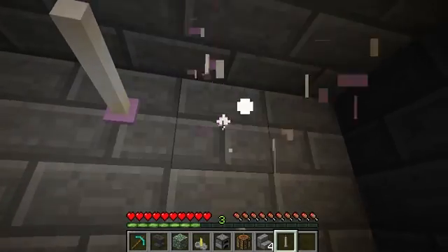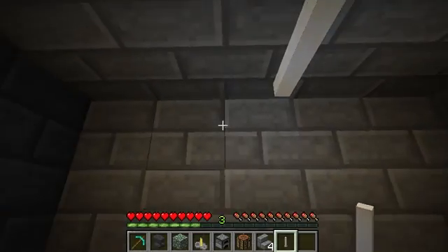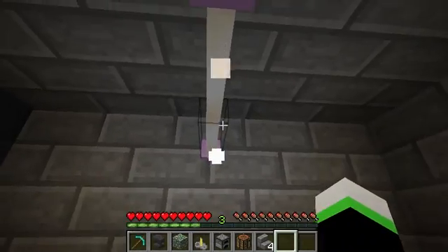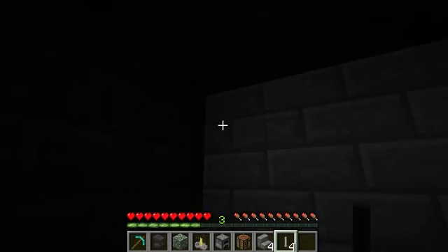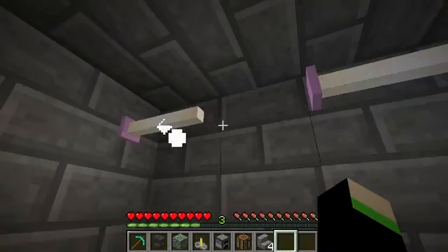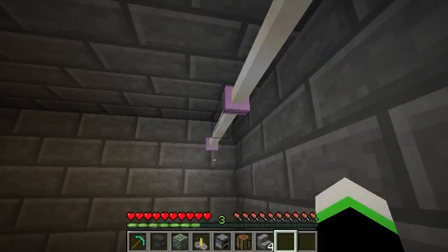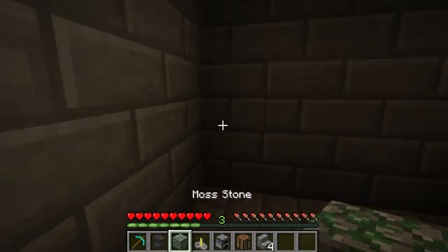Hold on guys, I've got an idea — let's just go do this, and this. Now that wall just looks weird. Well, let's just go put it where it was before. Let's just do this... Alright guys, you can put it anywhere in the room where you want to. Here we go — we're almost finished.